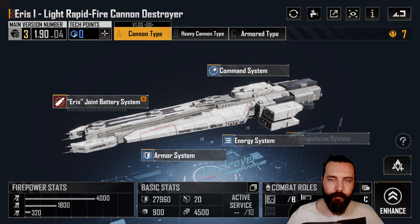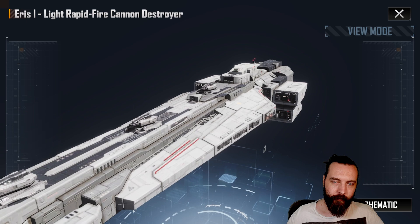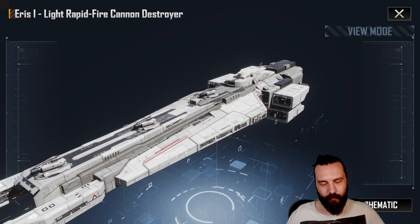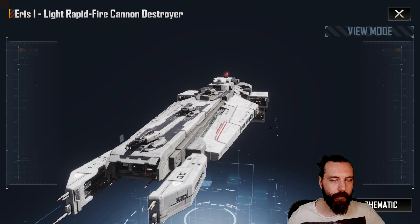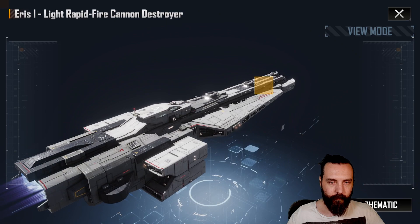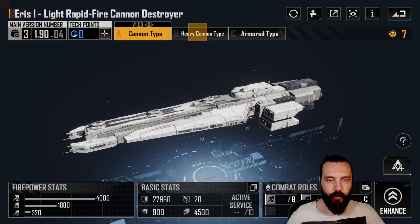We then have the Eris. I don't know if my heavy cannon's maxed — we'll see shortly. So this is the base Eris. Looks really good with the new cannons — it's just a very cool ship in general. Someone might be able to confirm this — Mandalore ships back in the Star Wars universe — didn't they have a ship very similar in shape to this? I'm pretty certain it was Mandalore anyway. Obviously you can kind of say it's got a Star Destroyer look to it from Empire, but I think there was a Mandalore ship like this. Great looking ship — looks fantastic with all the extra detail.